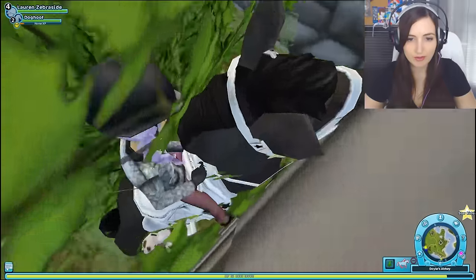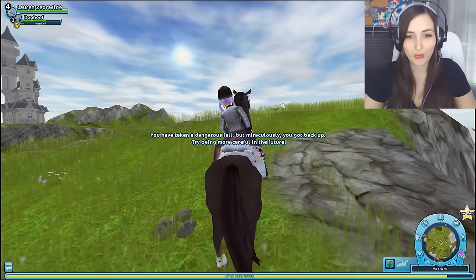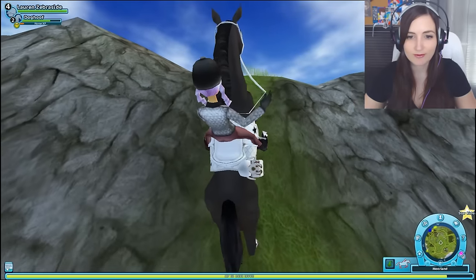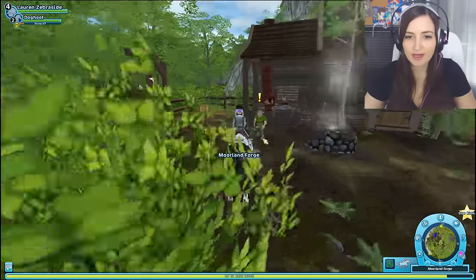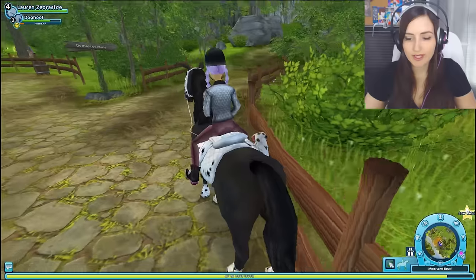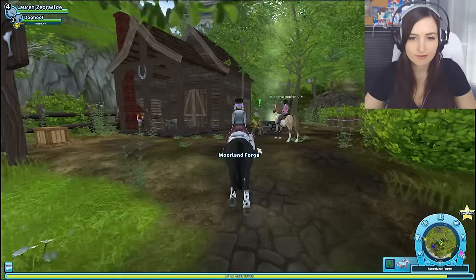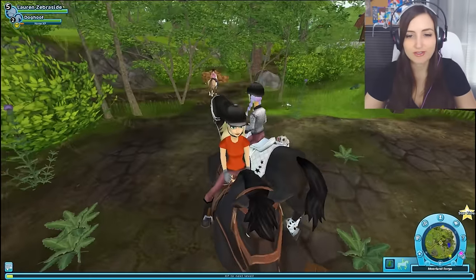Let's go investigate the tomb — spooky! That's a pretty view out here. You got back up — try being more careful. His health went down — poor Dog Hoof. Am I a bad horse owner? I thought I could go up that way. Someone in need — how can I help you, sir? We've got to go find his stuff that he lost by looking for sparkles. I'll leave you here again and do this on foot. There it is. Here you go! Level five — we're gonna go make our own riding club and you guys can join.